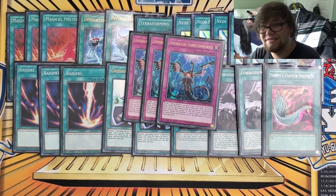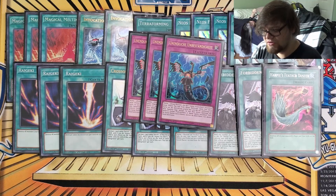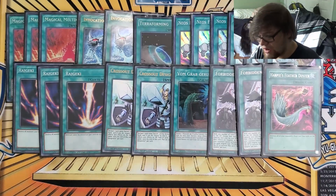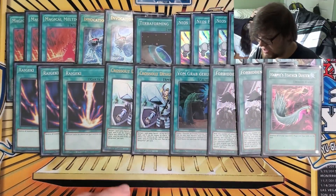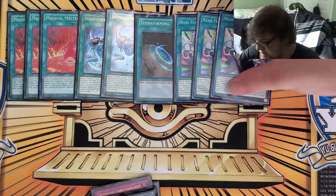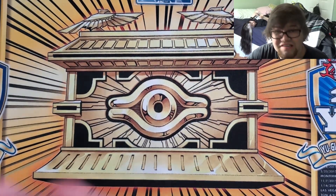The last card I played is a trap card — three Infinite Impermanence. Part of the reason is Crossout, but also because going second you're going to need this card to just be able to stop stuff, along with your Ash and Ogres. So that's what you're relying on, and you also want to open your Raigekis as well as your Neos Fusion. That is it for the main deck — I know it's an expensive main deck, and I'm sorry.